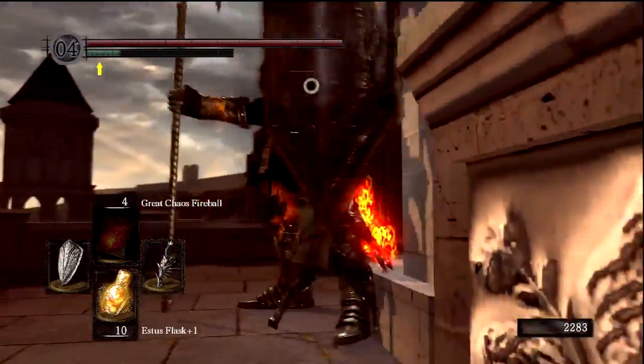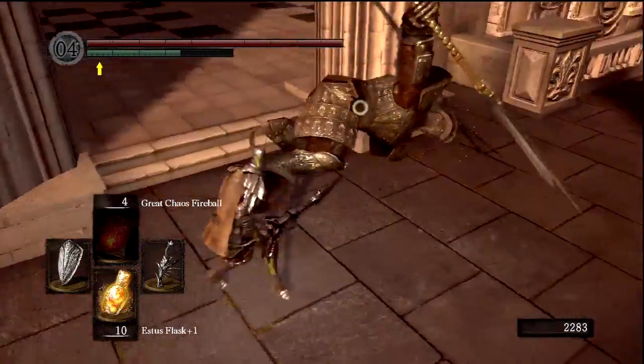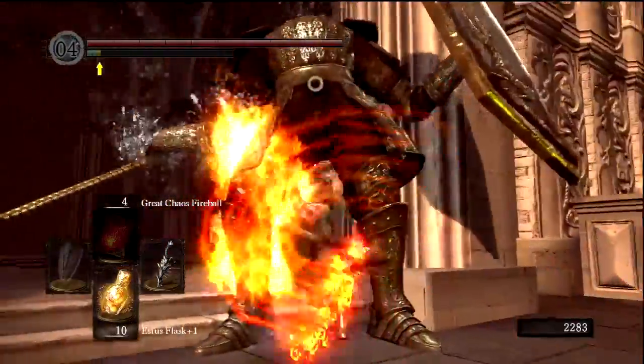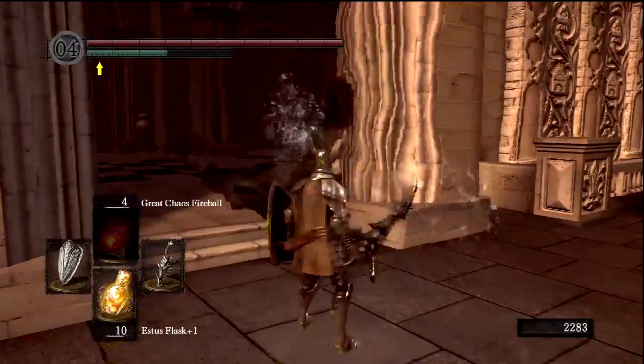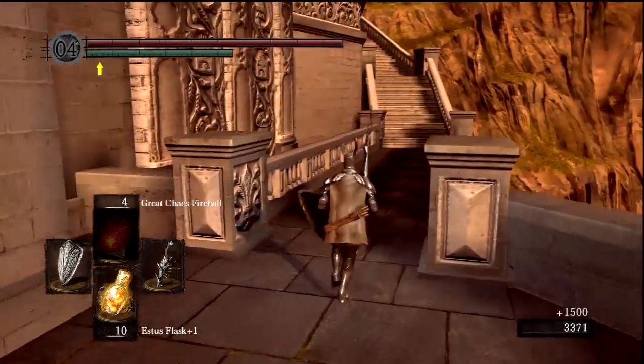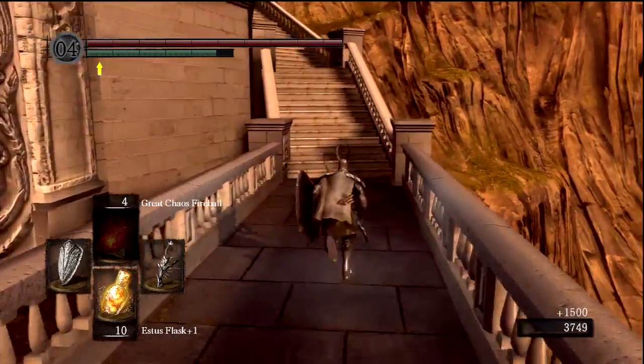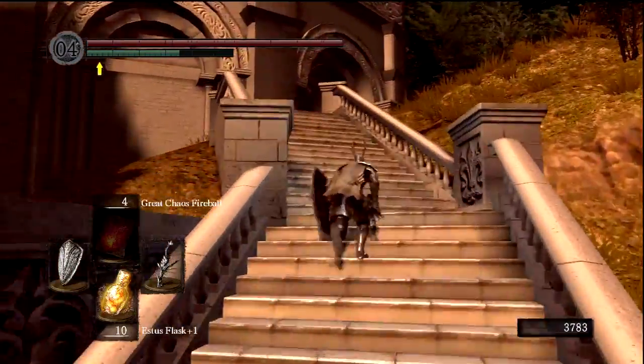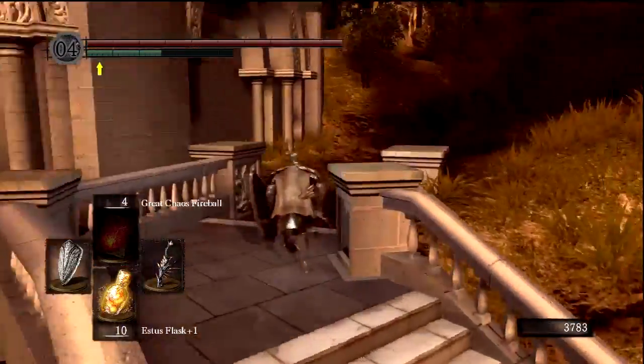I've never done this before, but this is also the first time I think I've ever had the Dingy Armor Set, which is actually the armor set you get when Lautrec murders your Firekeeper. You still get to keep it even if she comes back — so I don't know if she's just keeping a second one somewhere. This has pretty high Curse Resistance on its own, so as long as we're not doing horribly during the fight against Seath, we should be okay.